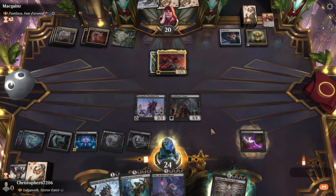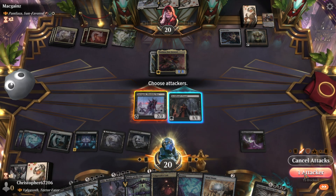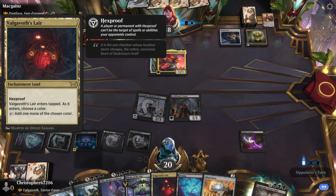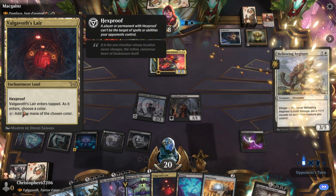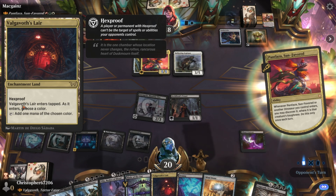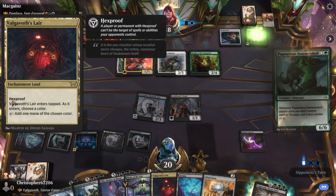Does that give first strike? No, it is not — different artifact, different thing. I'm gonna lose some life. You got the lair — what's it tapping for two again? Hexproof enchantment land, enters tapped, but you choose a color and basically get that color. This part is not good, this part might be good, and this part would be really, really bad because of this part if it weren't for this.